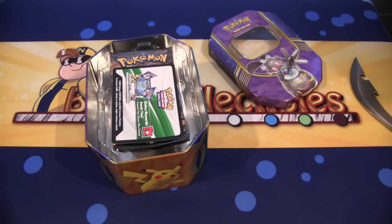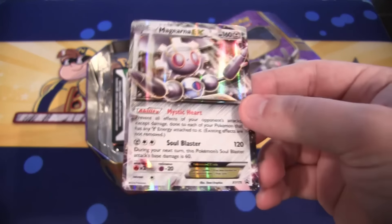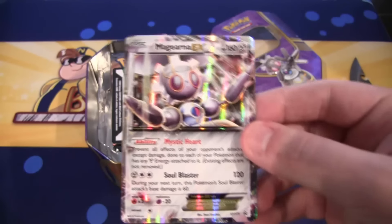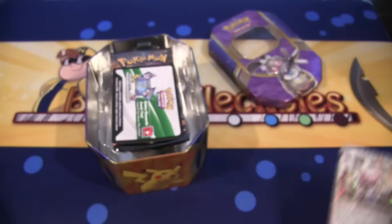Here we are. Let me get the promo card out of this first. Right here's Magirna EX. I believe I'm saying that name right. I think so. Really cool looking Pokemon, by the way. It's like a robot rabbit, I guess, is the best way to put it. Interesting looking design.